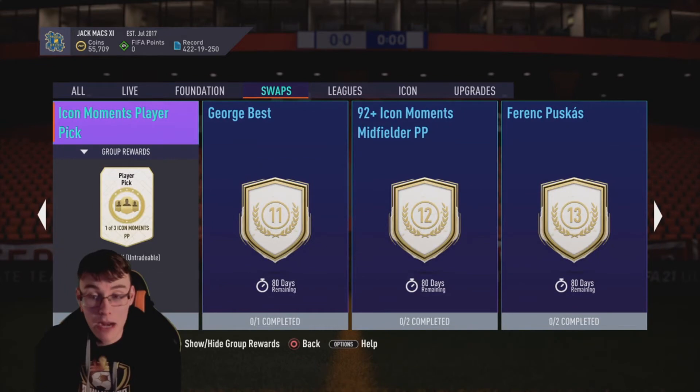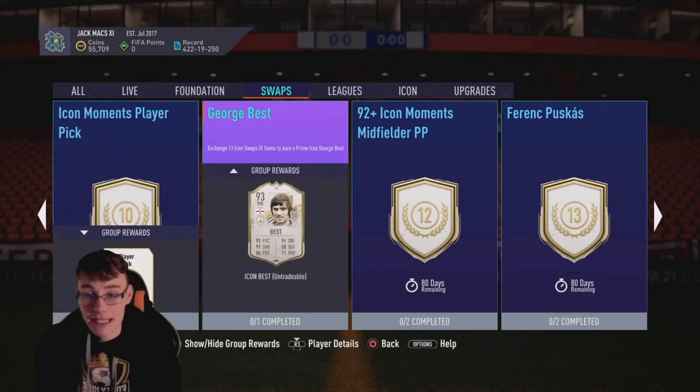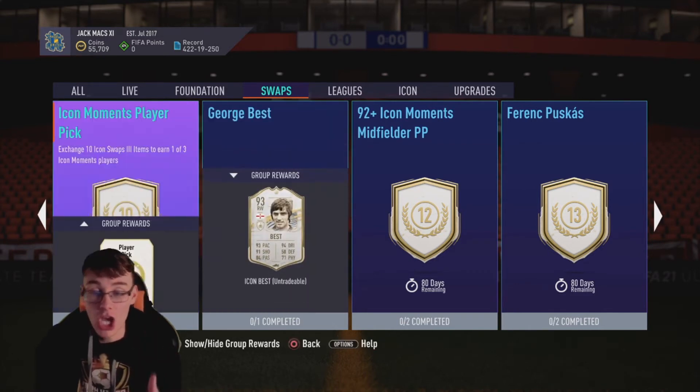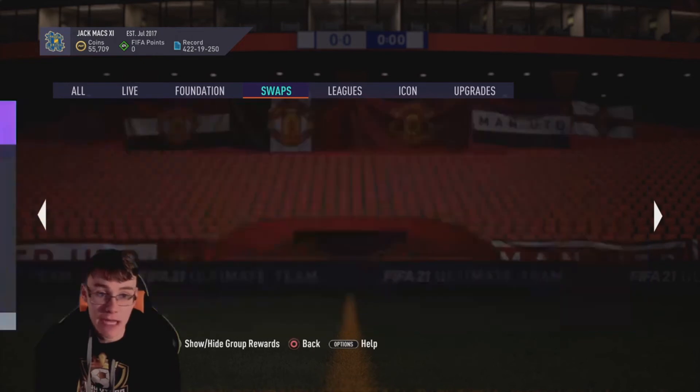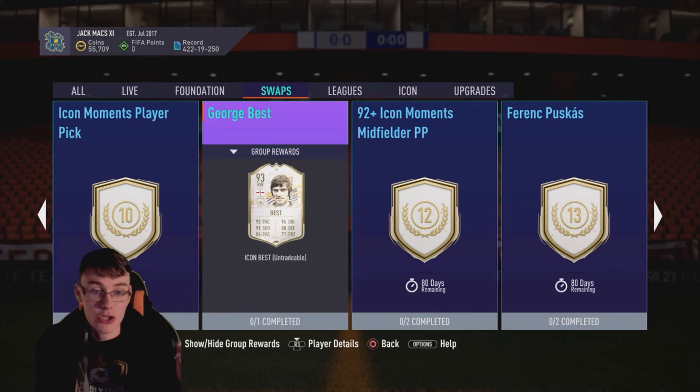For 11 tokens you can get George Best. I feel this is very affordable. I would pick this because at least you're guaranteeing yourself a good Icon rather than taking your chance on a player pick. If you just need an out-and-out player for value for money, I think Best will do the job. I've used his Mid and it's good, but this Prime one will be even better. If you're picking an Icon around this price, I'd go for Best.